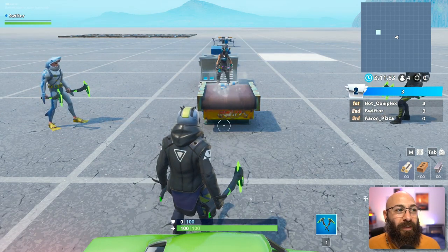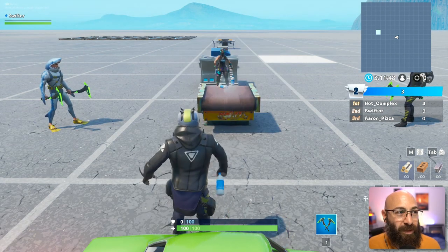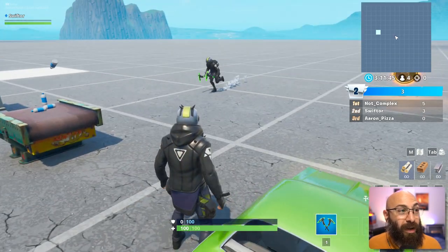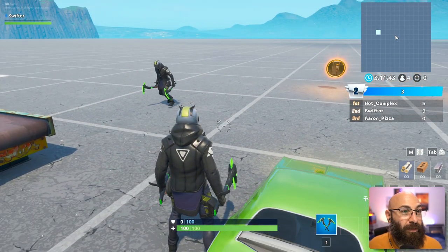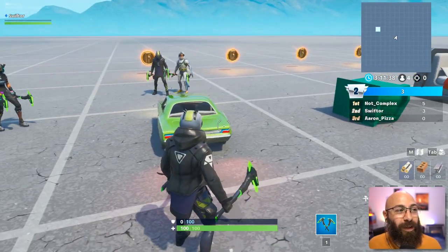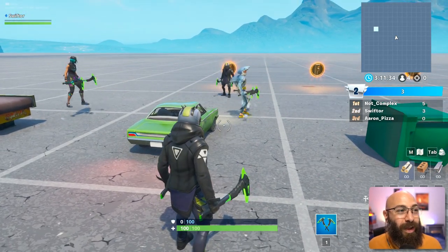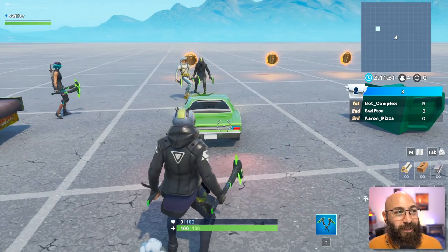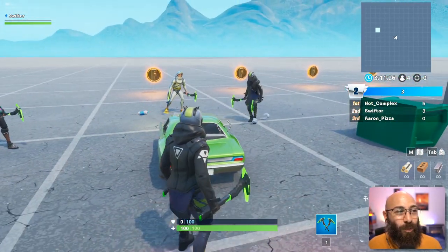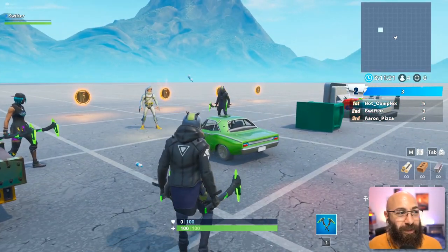Come on. The ice bucket challenge was very successful for ALS — they were able to raise tons of money. Got it! What — you got it? Who got it? Your competition, god damn it. Don't worry guys, everyone has a chance to win. Take a side angle, Complex, get out of here. He's going for diagonal — alright, I'm gonna go for diagonal too. Let's begin.